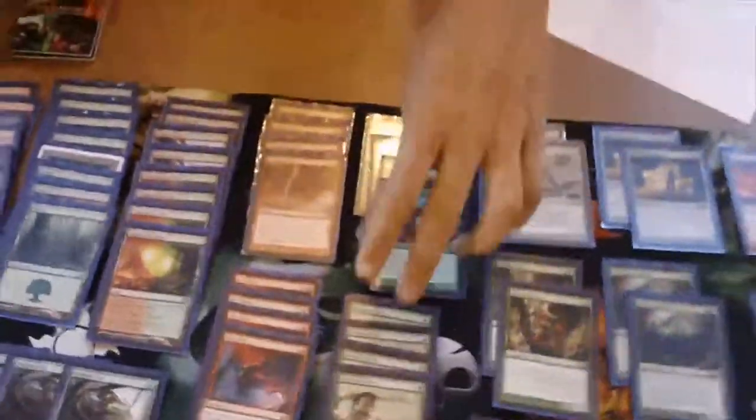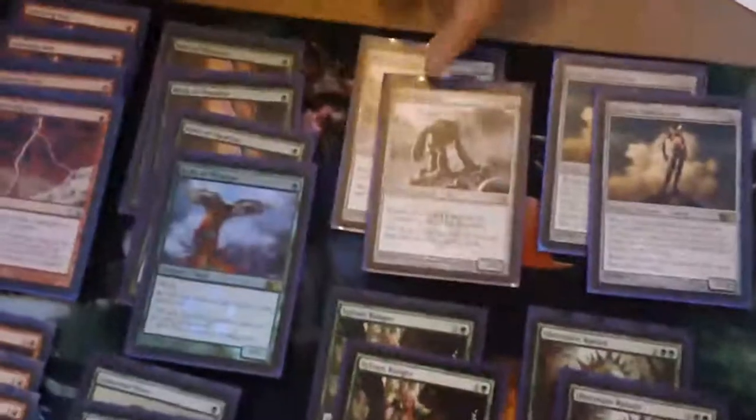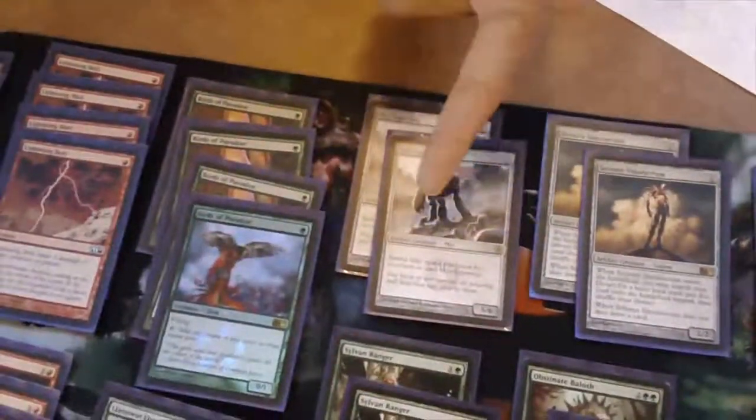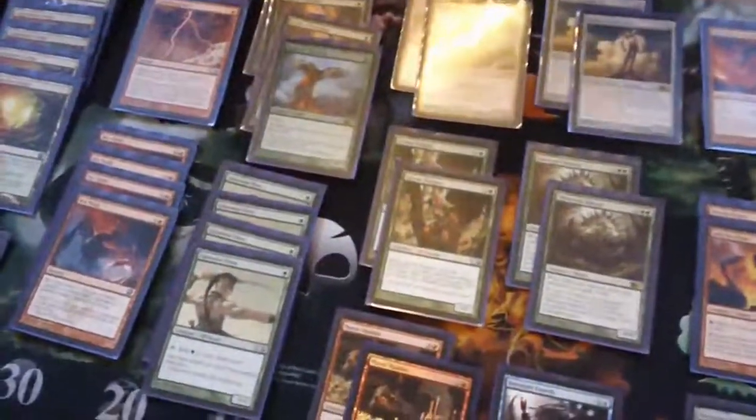From there I looked to Birthing Pod them into - if I'm playing against a Control matchup, I go right into Myr Superion, because I'm not spending creature mana so I can play him from the Birds of Paradise. But if I need some more lands, I'll bring out the Sylvan Ranger.